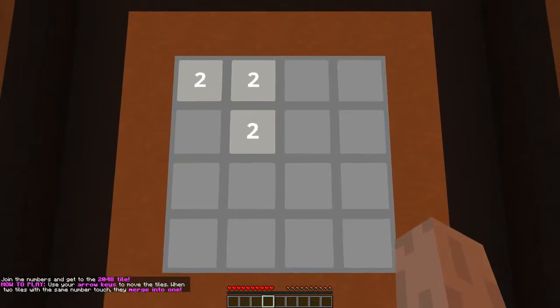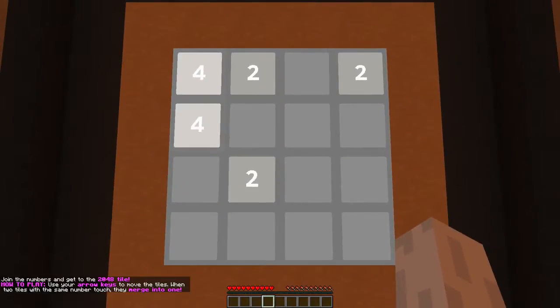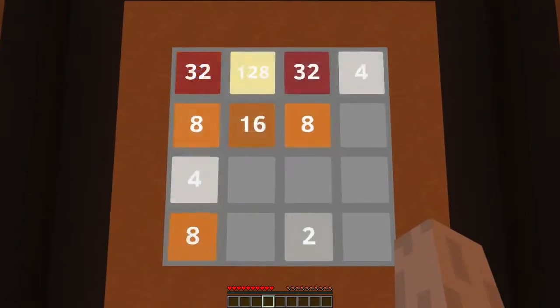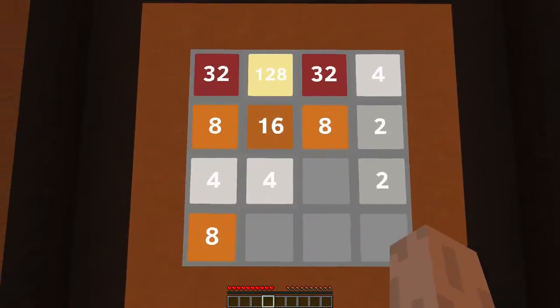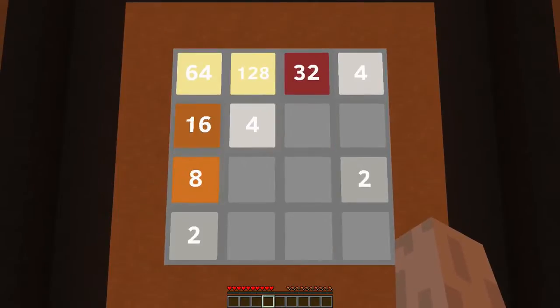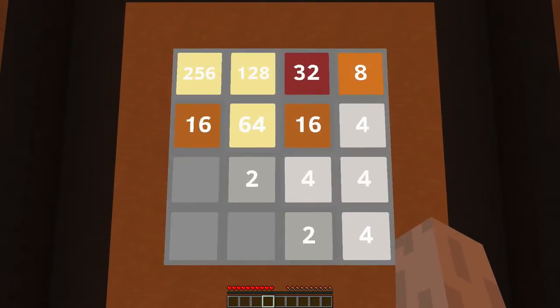I wanted to make this in Minecraft, so I did and this is the result. You walk left, right, forwards or backwards to move the tiles, and to reset the game you can hit space at any time. It works exactly like the original game, except for the smooth animations. There's a download link in the description.